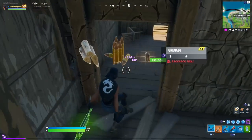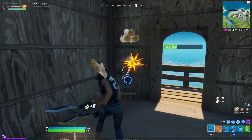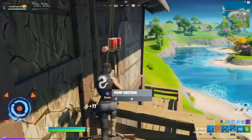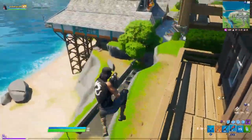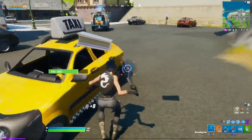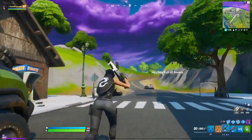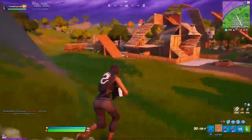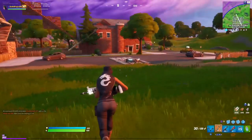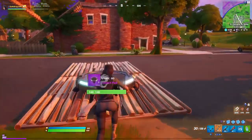Craggy Cliffs has a lot of chests, so you're pretty lucky if you landed by yourself — you'll be able to do your challenge right away. So there you have it, everyone. That is all the chests that are easy to find at Craggy Cliffs so you can complete your challenge. That was literally my 18 chests that I needed, so I'm done with that challenge. Now let's try to get that victory royale.